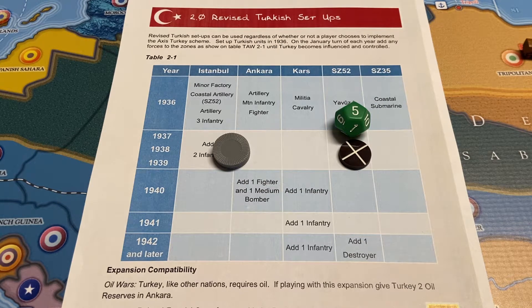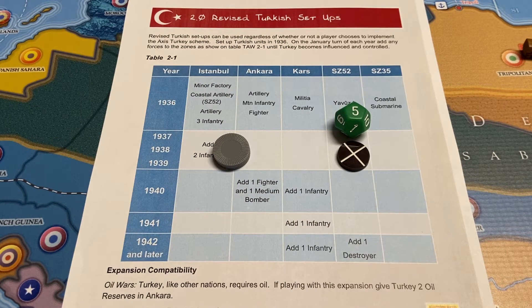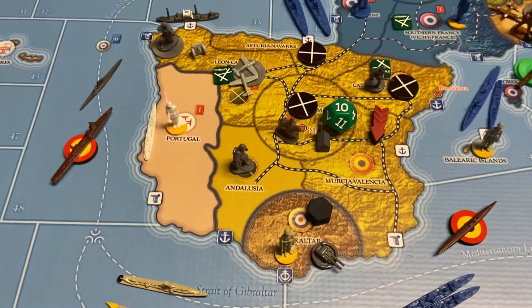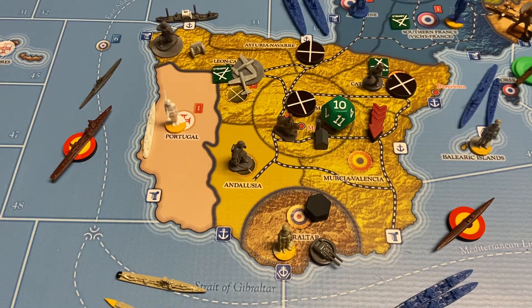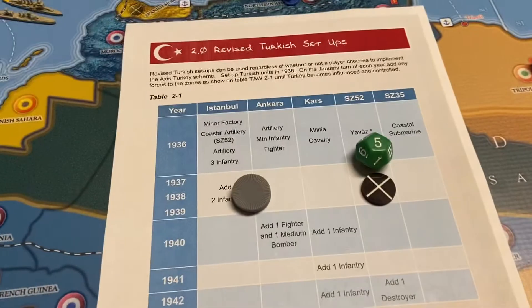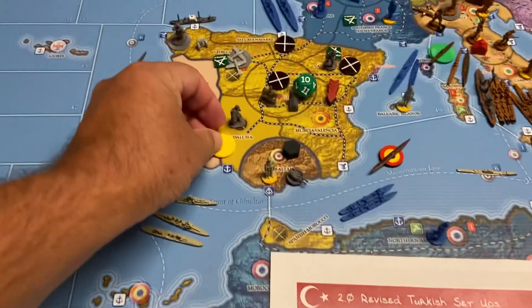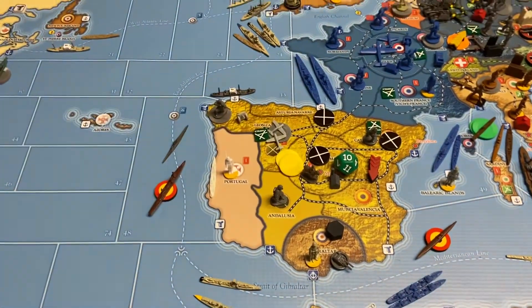Turkey is quickly becoming quite a force. The other thing I missed was at the end of the last turn: the Spanish Nationalists have five territories, so they're going to get a recruitment roll, one through five, to see if they can get two militia or an infantry. That will be the last time because the Spanish Civil War ends this turn. I need a five or under — we got a four, so we're going to place two militia. I'll just use two yellow chips and throw them anywhere, since we'll rearrange everything when the war is over.